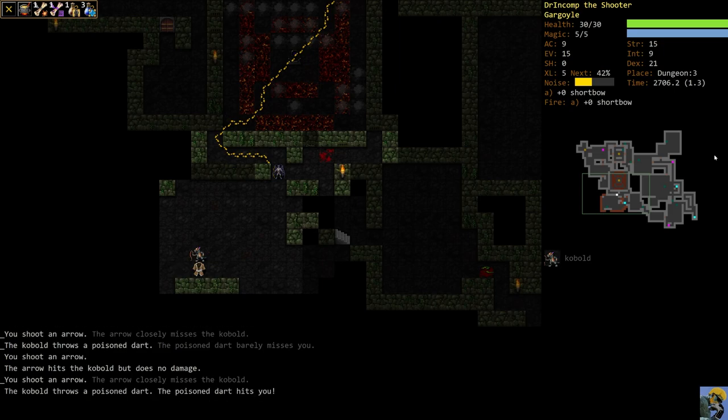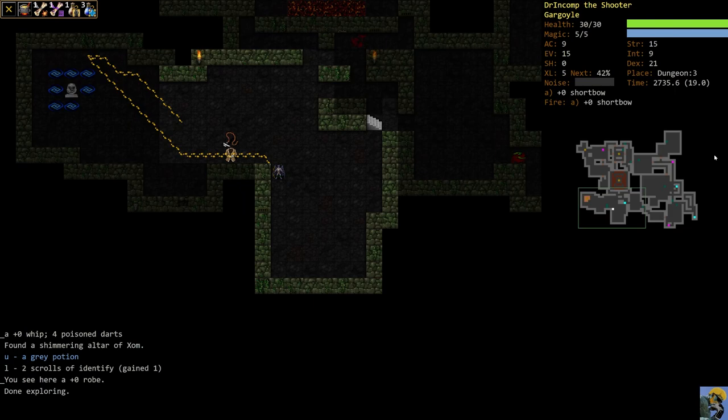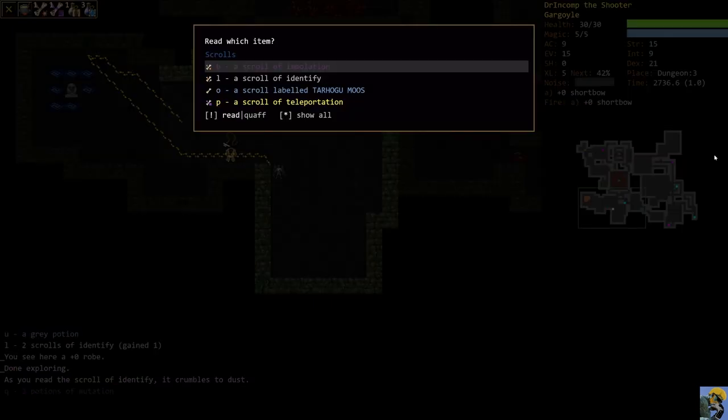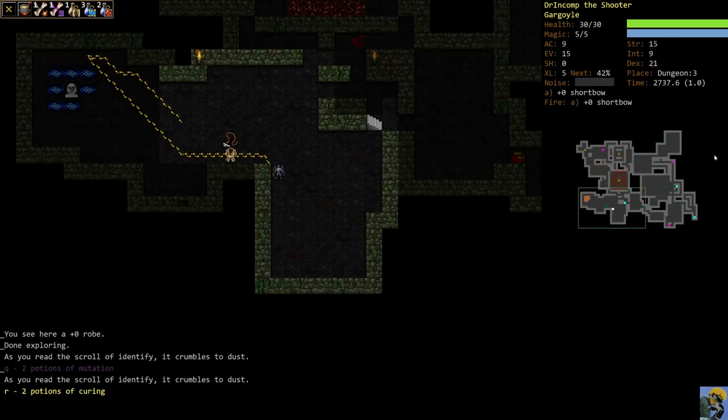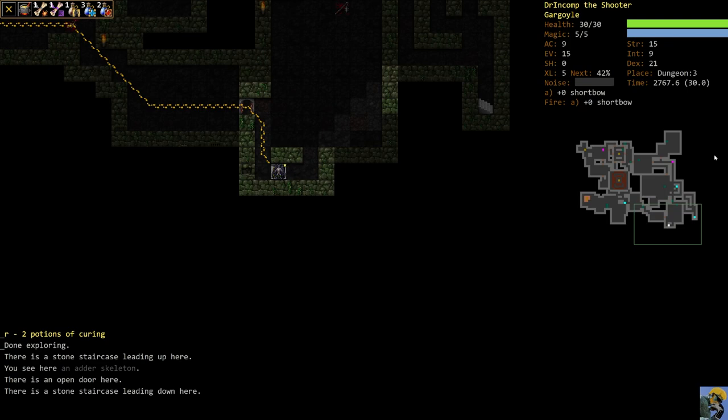This guy's throwing darts at me, but not a good combo. There's an altar to Zom if you want random fun time, and we don't. We're going to identify the two potions — mutation, interesting. We found two potions of curing. Remember, we can't really get poisoned, but curing is still fantastic for getting rid of confusion and giving a light heal. Now we're done with dungeon three, and I'm going to go ahead and go down the steps to dungeon four.